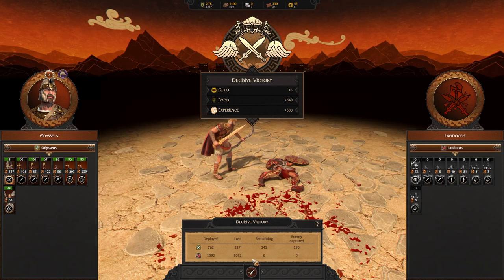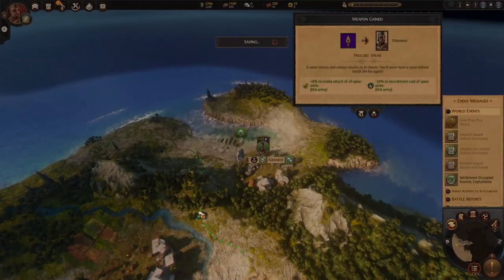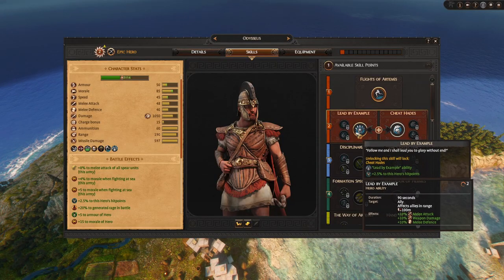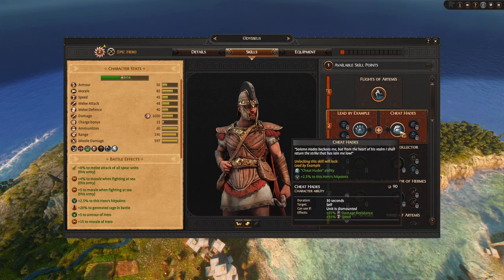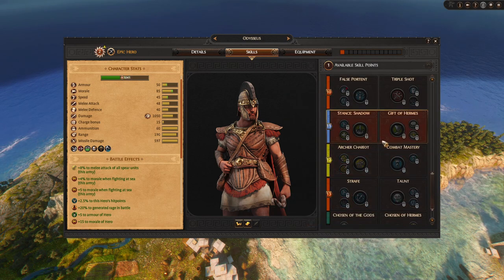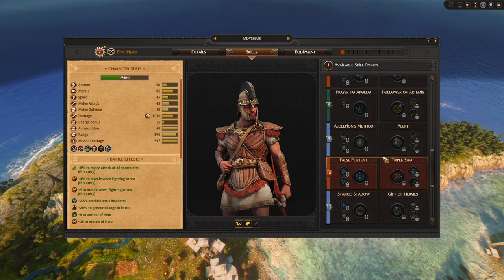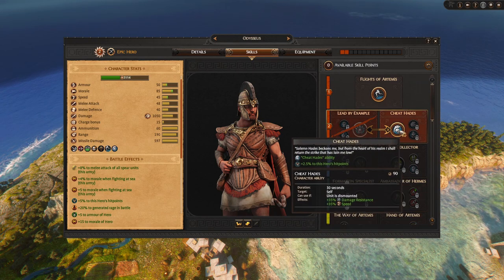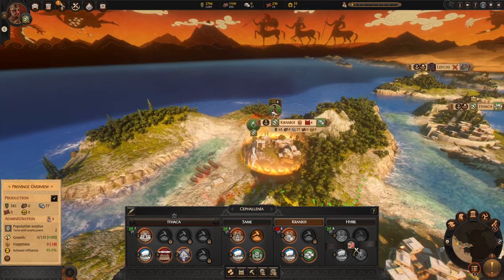You want to occupy - not raze - and occupy. You want this region to be as stable as possible; it is your home region after all. Odysseus just leveled up. I recommend giving him damage resistance and extra movement speed - you never really want to get him mounted. Get Cheat Hades so you can run away faster and get more damage since, which is essentially Ward Save for all you Warhammer players out there.